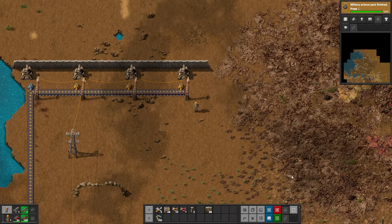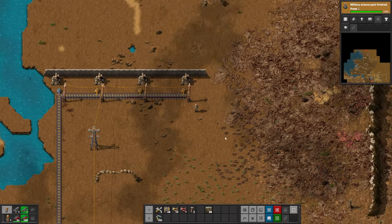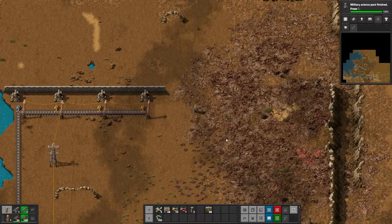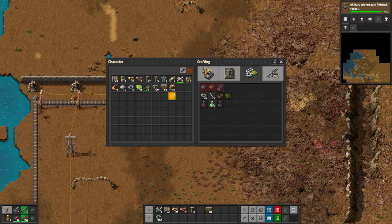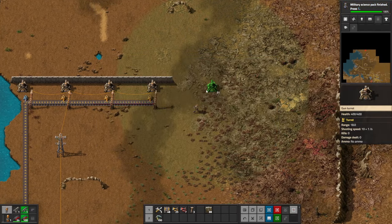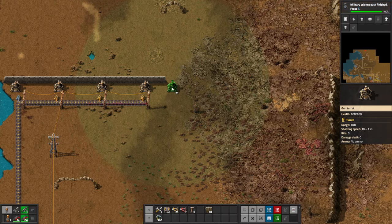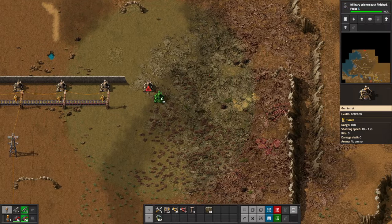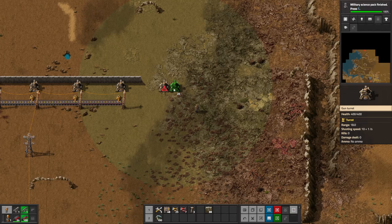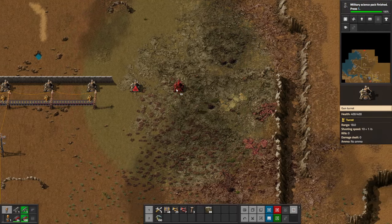Good evening everyone. Welcome back to Tomplay's Factorio for absolute beginners. We just finally made a start on the perimeter wall, which I'm thinking I might just extend to here. I'll try to leave space for any additional defenses we want to put in later. So there's basically room for three more turrets at the moment.